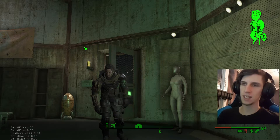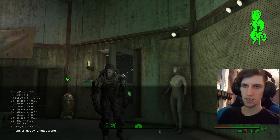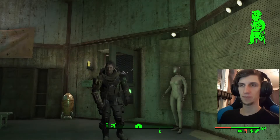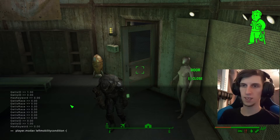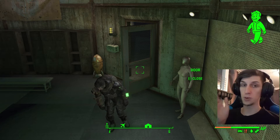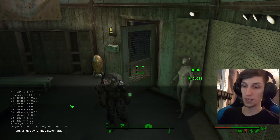In the event that you also have a bugged leg, you use a different command — also down in the description — which will be the mobility condition. You do want to go minus 100 first, even if your limb is already crippled. So even if your limb is crippled, to fix it, go minus 100 first, then go plus 100.